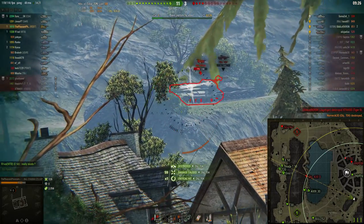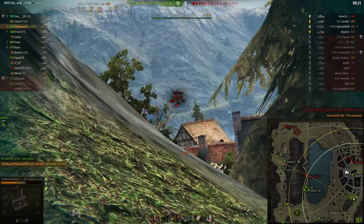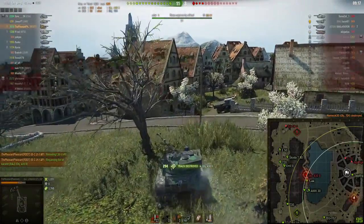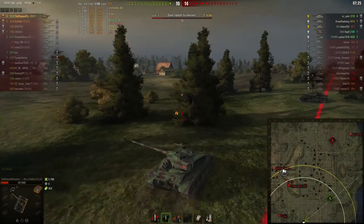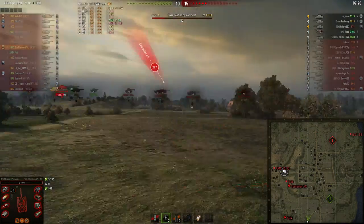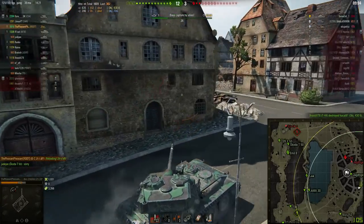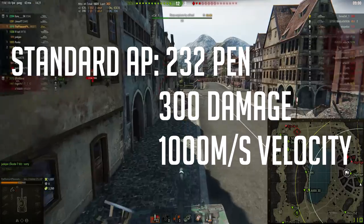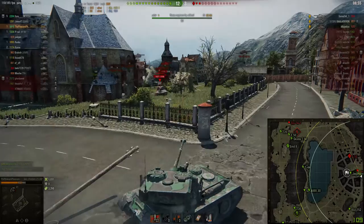The downside of the Bat Chat 25 TAP's 100mm autoloader is that it carries very little ammunition — 30 rounds in fact, which is only enough for 5 magazines. This means that your maximum damage output per game is 9,000, which can be bothersome if you need to carry the game. As a result, you quite often run out of ammunition in carry situations. I recommend either taking 30 rounds of standard armour piercing, or 24 standard AP and 6 APCR, for when you need the extra penetration to win at the end of the game.